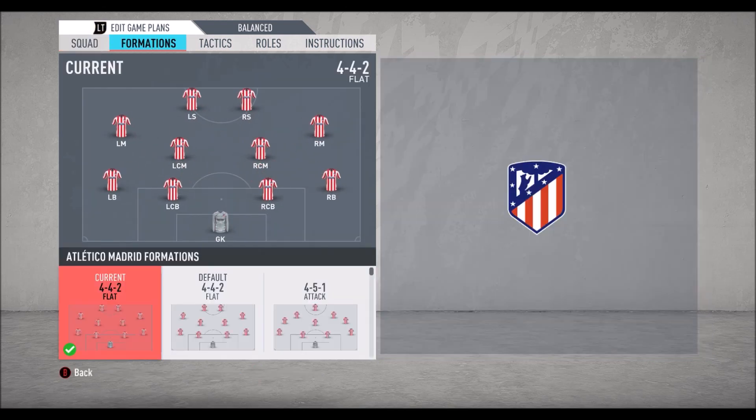Let's check the formation. Diego Simeone is using a 4-4-2 flat. He's playing with two strikers where one is playing as a false nine — he's coming down to receive the ball while the other stays up. On the right side we have Koke, who is a wide playmaker. He's roaming from position and doing some nice through balls for more attacking players.